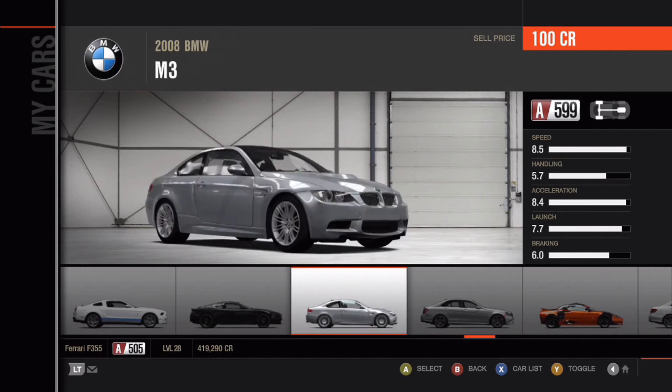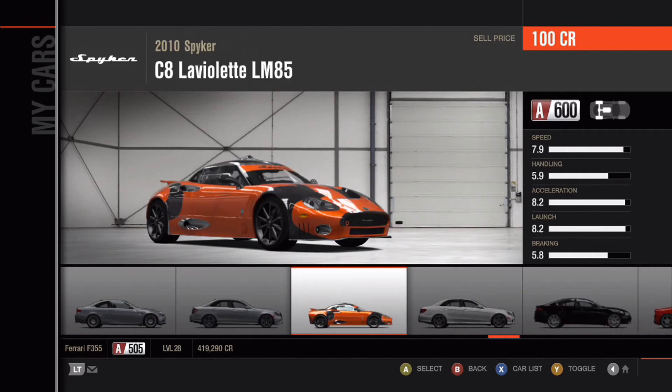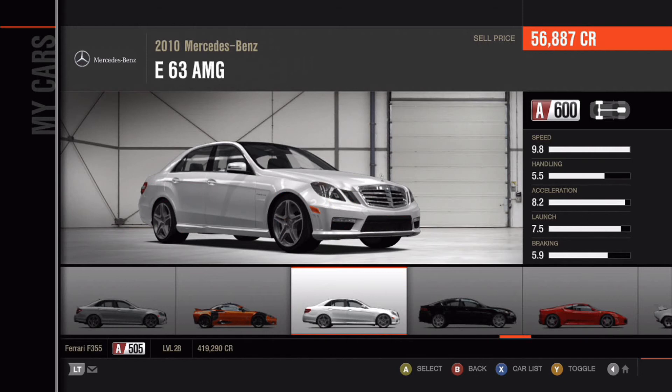Moving on, this is a 2008 BMW M3 — again, nothing special. I'm not a big fan of BMWs; they're nice cars but they just don't win me over the way a Mercedes does. A 2010 Mercedes-Benz C63 AMG — a very, very nice looking car, beautiful. Then a very nice and rare car I haven't seen on the streets in America — the 2010 Spyker C8 Laviolette LM85. It's an A-class car but not very competitive. Moving on to the 2010 Mercedes-Benz E63 AMG — another beautiful looking Mercedes.